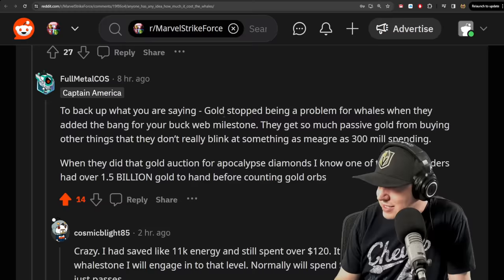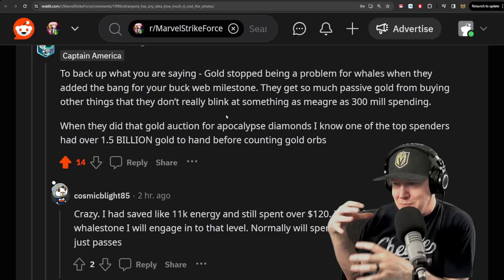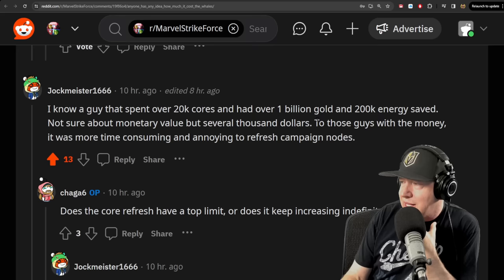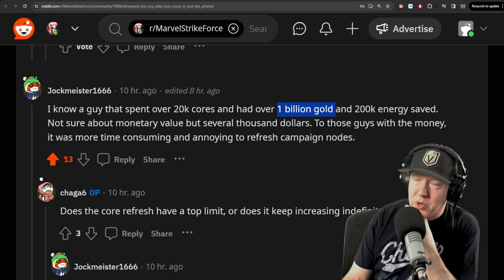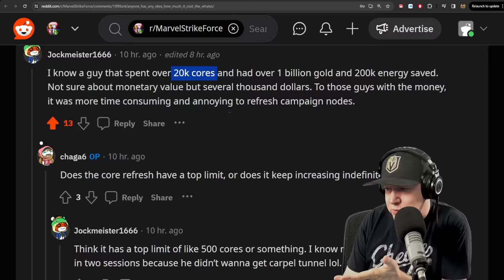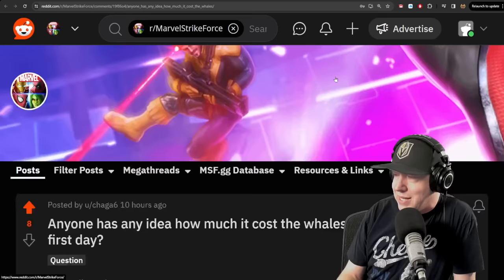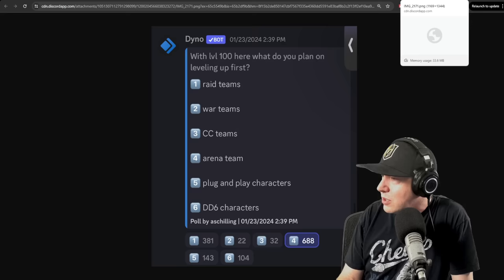Any idea how much it would cost for whales to reach level 100 on the first day? It's somewhat unknown. Someone had over 2 billion gold and it hit the maximum number, giving them minus 2.1 billion gold. A post mentioned a guy had 200,000 energy saved and 1 billion gold saved. It's really hard to estimate — unless we hear from somebody at level 100 with a number, I'd guess they had tens of thousands of campaign energy and hundreds of millions, if not a billion, gold saved up.